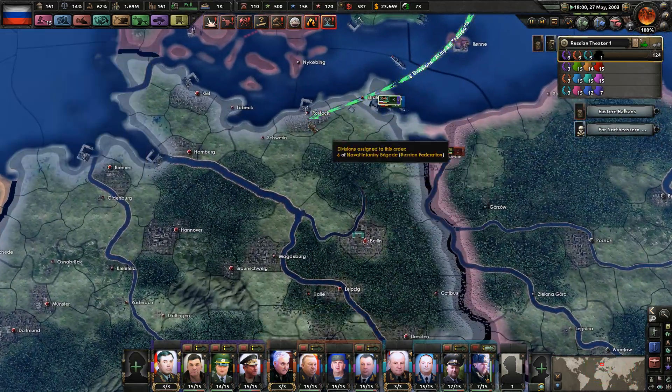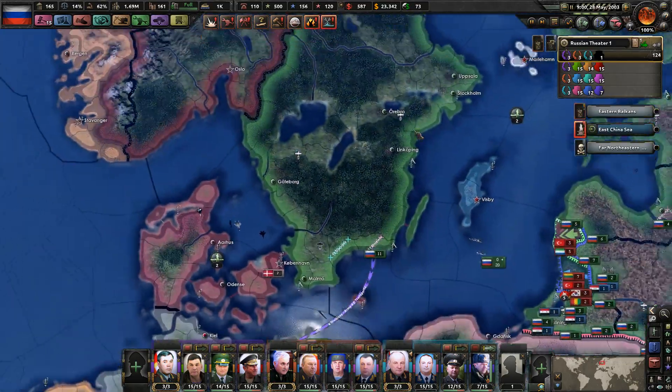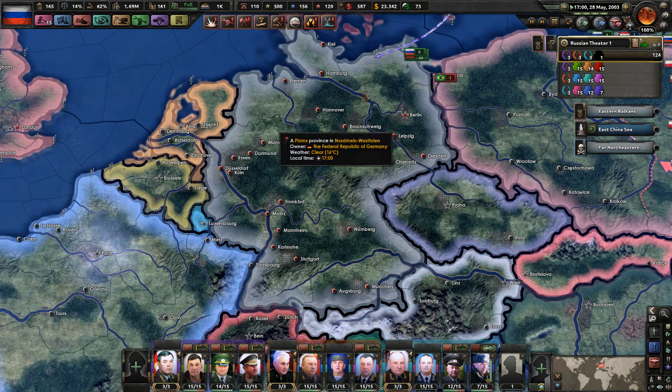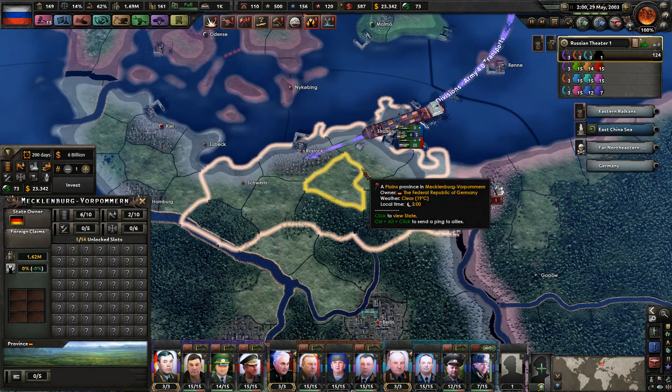It means there's going to be less people we deal with. Also, apparently the Germans just left Rostock at some point and I haven't been paying attention. Germany has nine divisions right now — they're getting volunteers from a handful of countries, but one of those is about to go away.